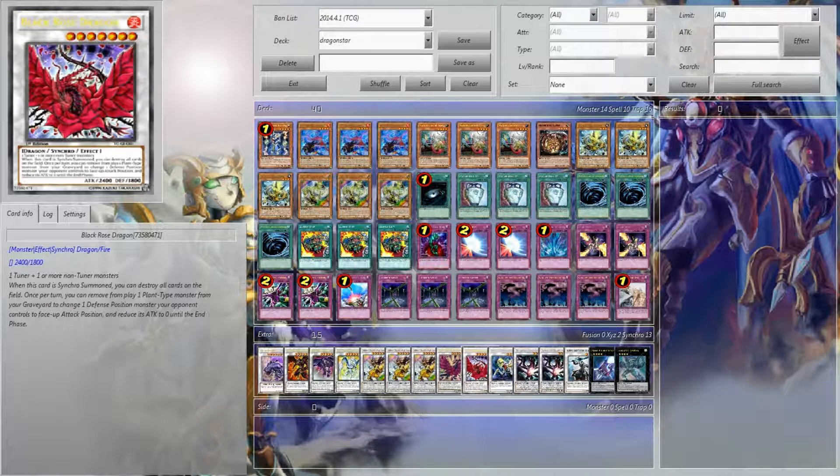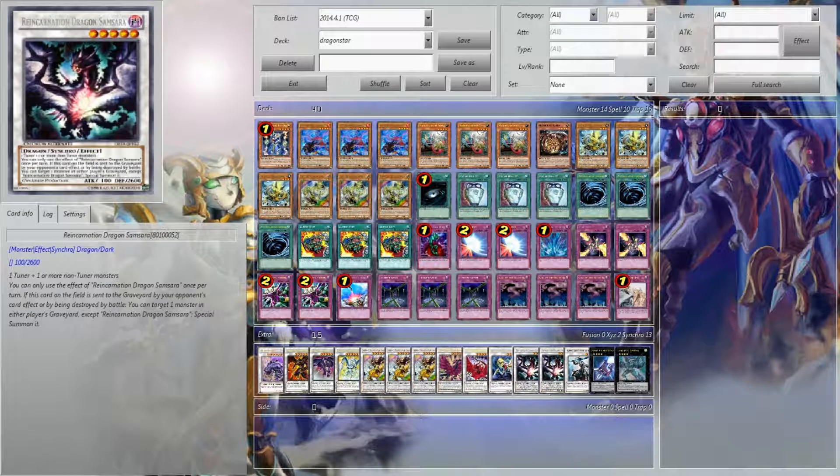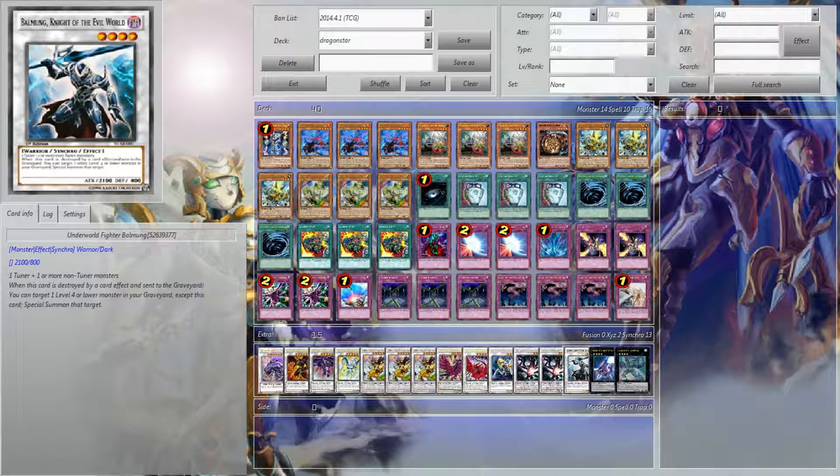One Black Rose Dragon, because Black Rose Dragon is the greatest level seven Synchro to ever walk the face of the earth next to Dark Strike Fighter. One Catastor, two Reincarnation Dragon Samasa — I'd probably play three if possible, but it's got to be destroyed by the opponent's card effect, and that's kind of what hurts me when I'm trying to play this thing. One Belmug, Knight of the Evil World. This thing is just so stupid in this deck, because when it's destroyed by card effect and sent to the graveyard via like Torrential —